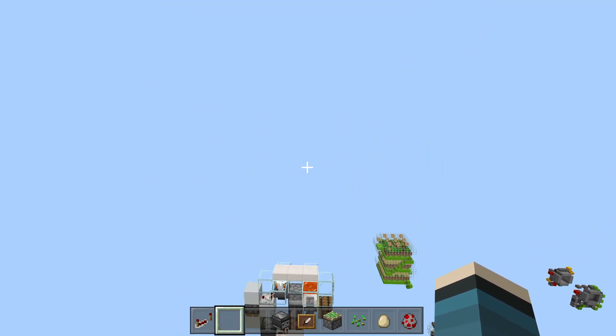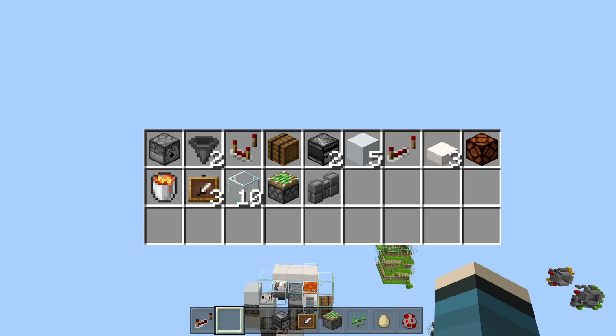For this build you're going to need: one dispenser, two redstone hoppers, one comparator, one barrel or chest, two redstone observers, one block of choice, one redstone repeater, three half slabs, one redstone lamp, one bucket of lava, three or four item frames, ten glass, and one sticky piston.